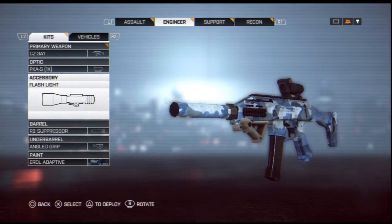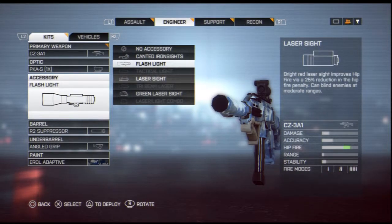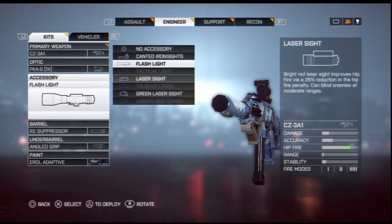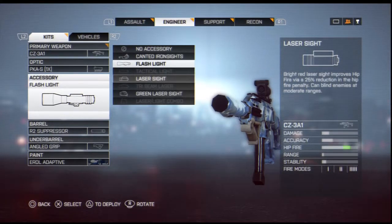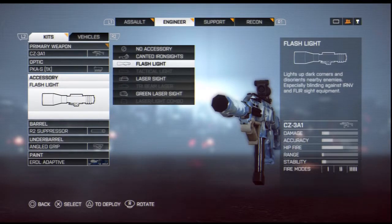The next thing is the accessory — I recommend the flashlight. There's a big difference between the laser and the flashlight. I used the laser sight for a lot of games when I first started using this gun, and you can barely see the laser on SMGs. It's easier to see the laser on carbine rifles, but with SMGs you'll struggle shooting from hipfire. So install the flashlight so you can surprise the enemy, blind them every time you aim at them.